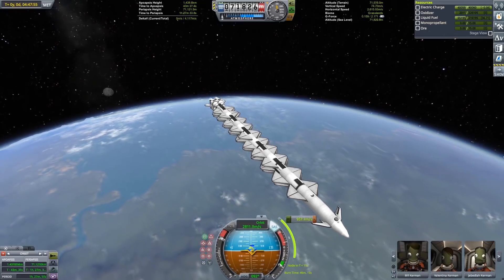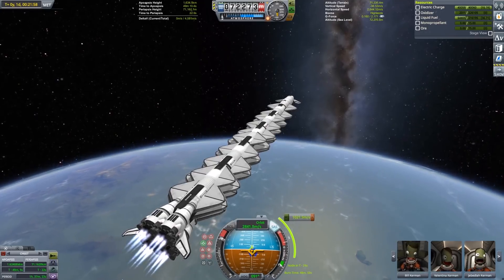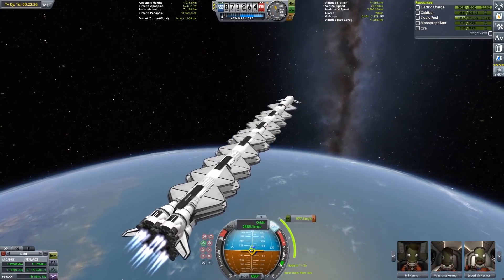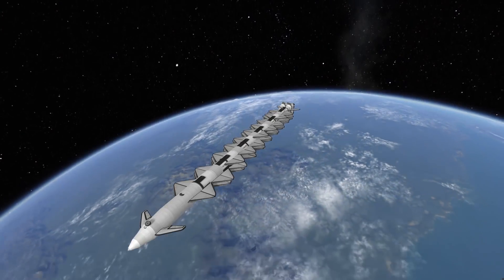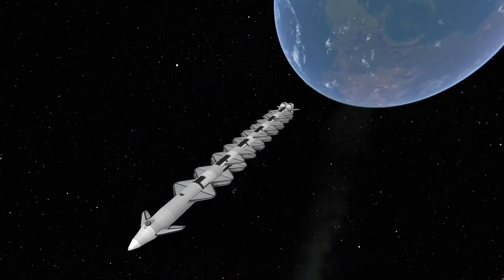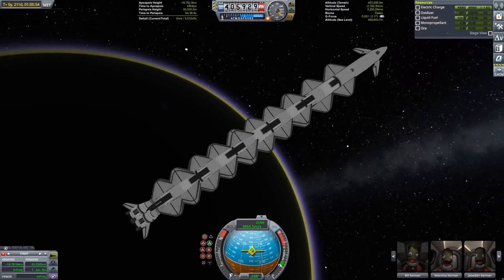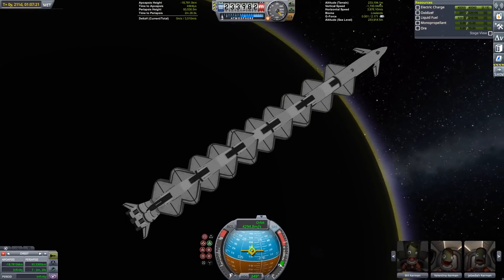Loading and unloading the payload was another difficult challenge. I wanted to be able to bring payloads that were a lot bigger than the MK3 cargo bay, which means I had to use a fairing, but it's a little bit tricky to get things in and out of a fairing. It has become a lot easier with the new robotic parts. While attached to the craft, the payload will not have interaction with the fairing of the plane, which will allow me to unload it, and then by reattaching it, I'll be able to load it back in. I'm going to keep the payload a secret for a little bit longer.